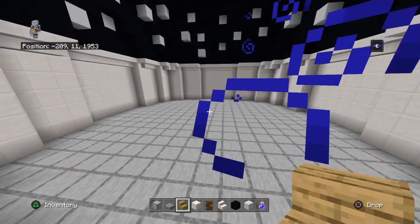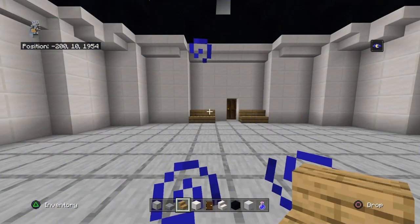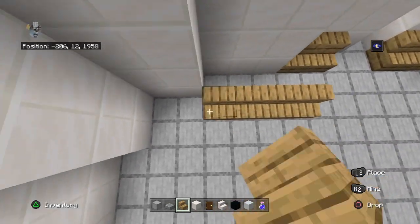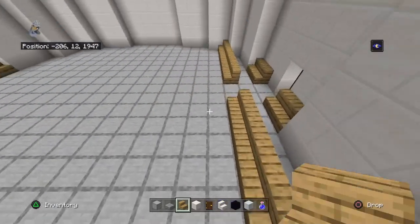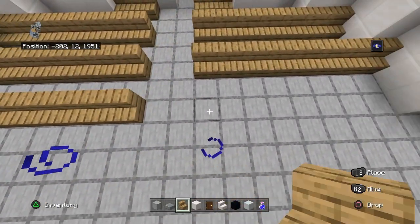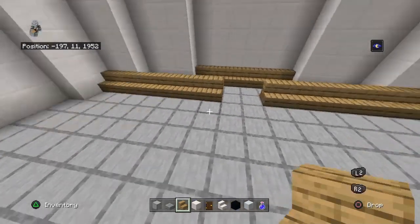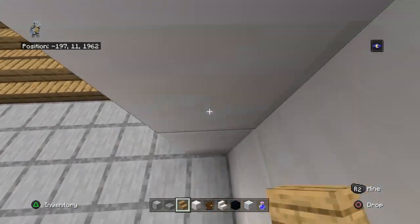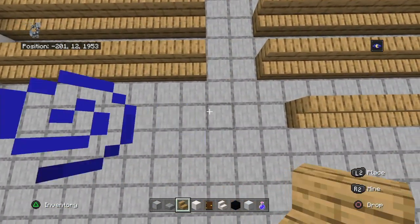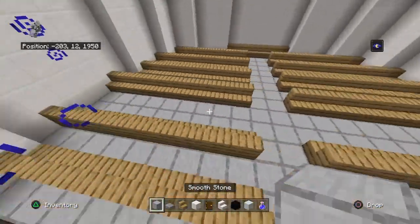At the front and back — the door is at the front — place two oak stairs up against either three blocks of quartz, three quartz rows, moving inwards. At the back you can just place a row of six. Leave a one-block gap moving towards the center and place rows of oak stairs that touch the outer walls, but keep the middle two blocks open so you can walk through. Do this on both sides until you reach the center of your entire build.